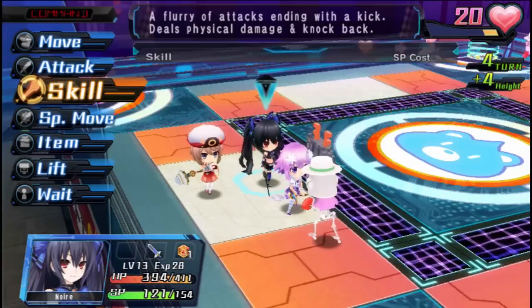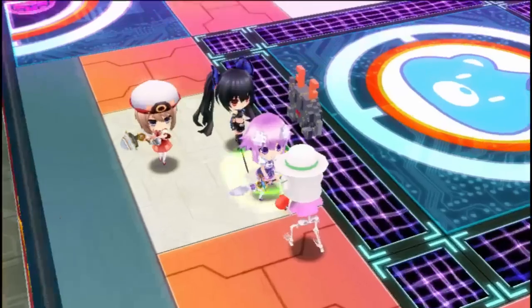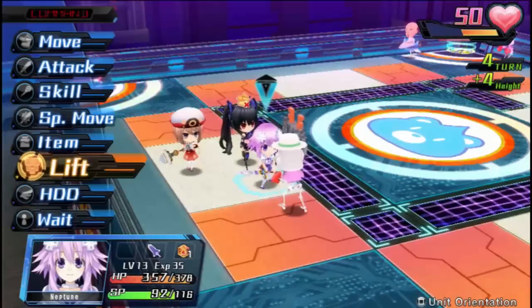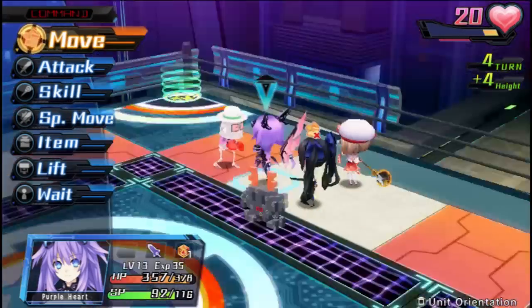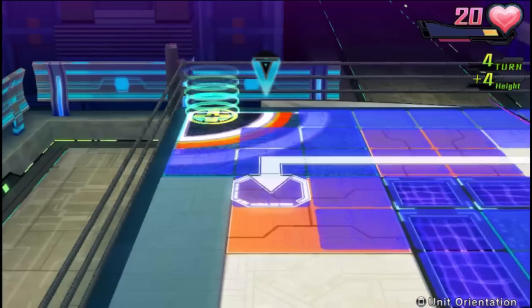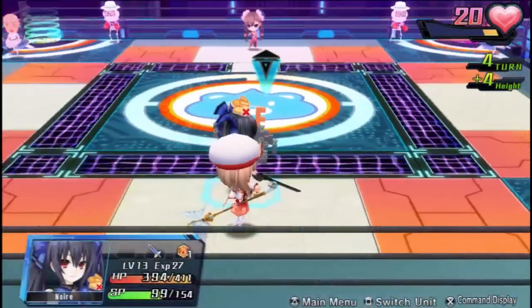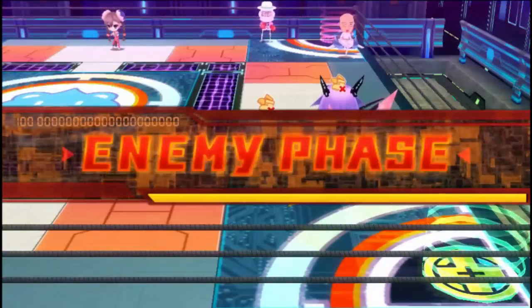If we use Noir's muscle memory move here and give Neptune a bit of a boost, since we have 50 heart points and it costs 30, we can go into HDD mode. HDD mode is supremely overpowered for the reason that you can do twice the amount of moves and attacks you normally would be able to. You can do a ton of extra movements and attacks when you're in HDD mode. It's kind of nuts — it's so OP.